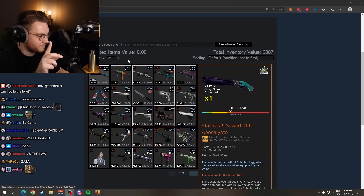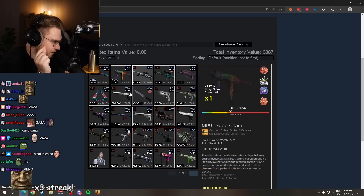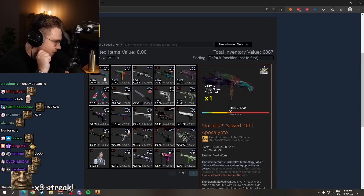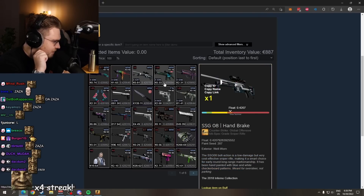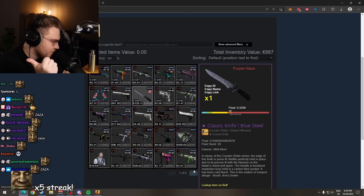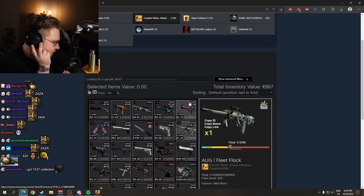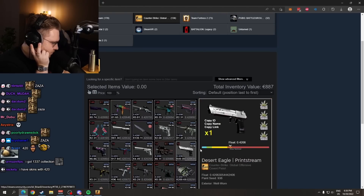Brian collects, if I'm not mistaken — you will see each and every skin in this inventory sitting at a float of 0.420. He collects everything 0.420; every single float in this inventory has a float of 0.420 — even his knife, and even his pair of gloves. That is amazing. And drug war veteran stickers on everything as well. This inventory makes me happy.